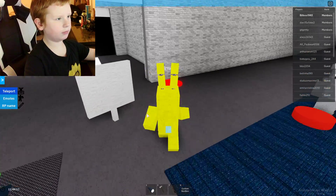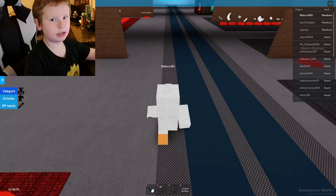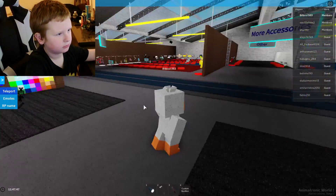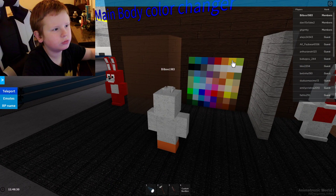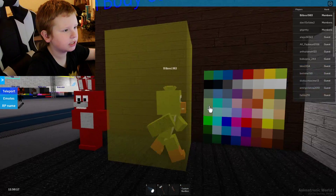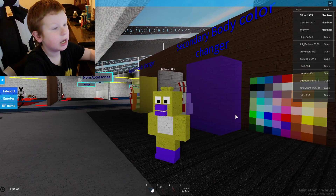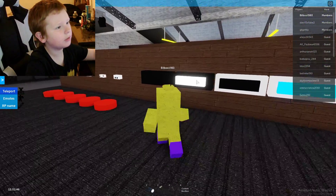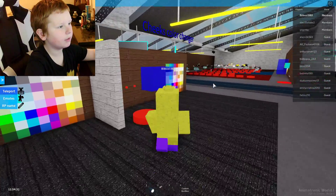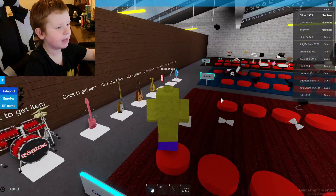Now let's do the last golden toy animatronic — Golden Toy Chica. Go over here, go to this section, and do this to the skin. Then go over here and do the purple skin. Go over here and do the cheeks — see what they look like — and finally add this.